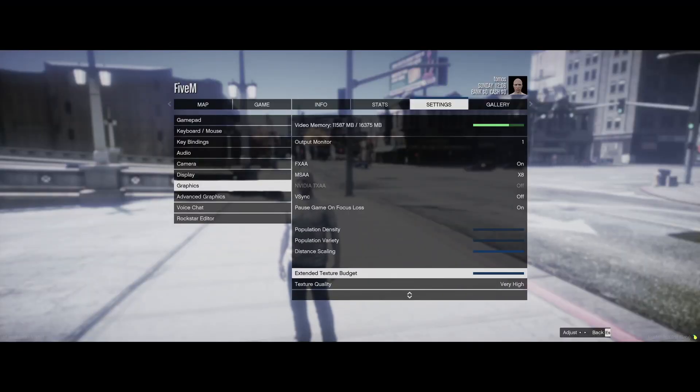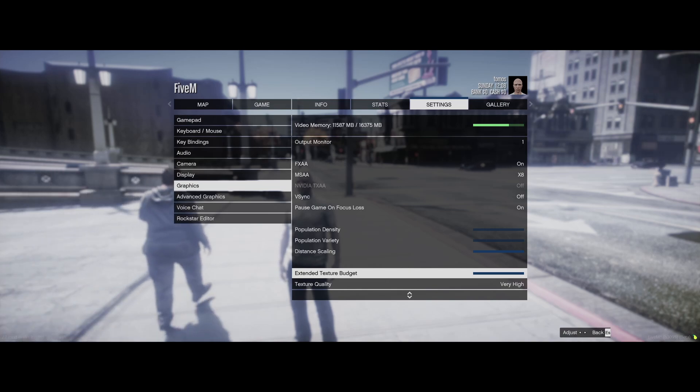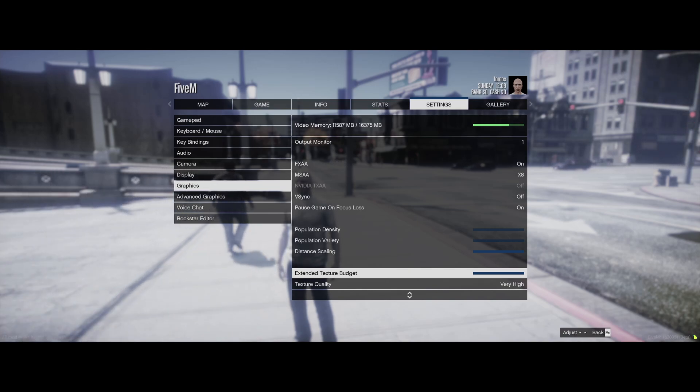Extended texture budget — this is a great thing FiveM has added recently. If you can afford to, with your video memory shown at the top and you have a good amount of VRAM, raise that all the way. This makes it so you get a lot less texture loss, because your graphics card can assign more of your VRAM to the game's textures than it otherwise would have. Normally FiveM is a little bit more demanding than standard GTA.